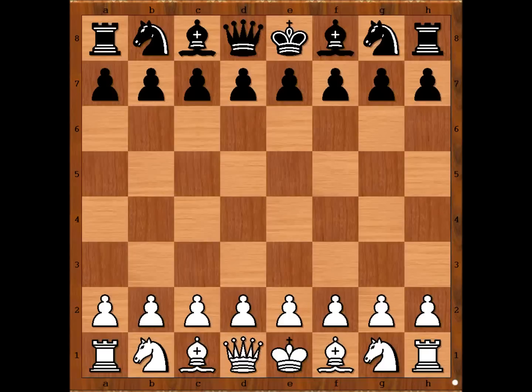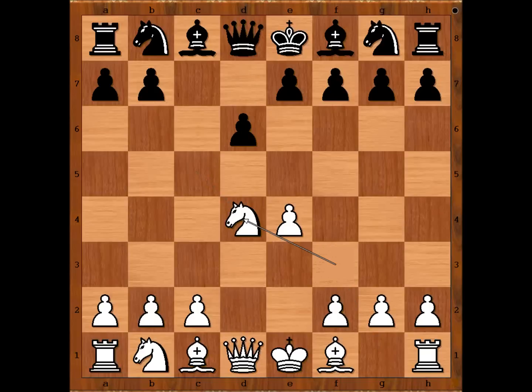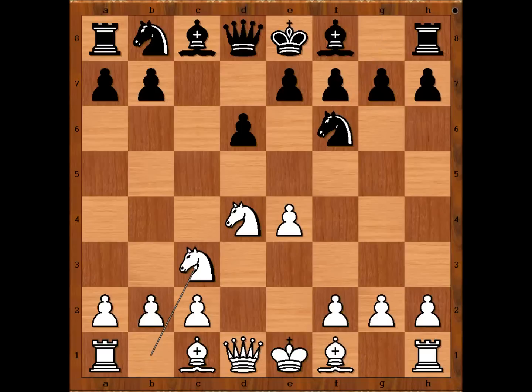Bobby Fischer had white pieces and he started with E4. Sharav Purevzav played c5, Sicilian defense. Knight to f3, d6, d4, c takes on d4, knight takes on d4, knight to f6 attacking the pawn on e4. And now g6, going for the dragon variation of the Sicilian defense.